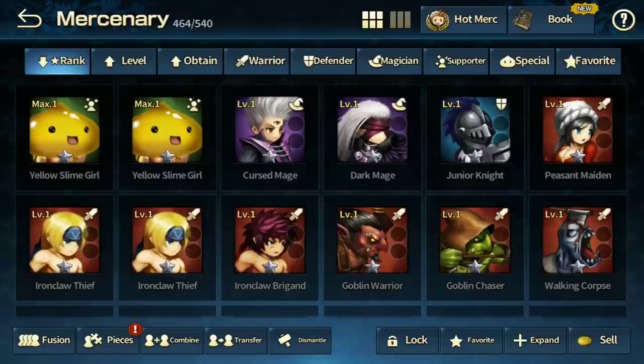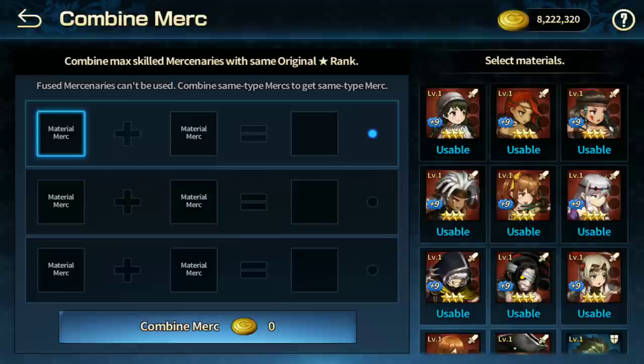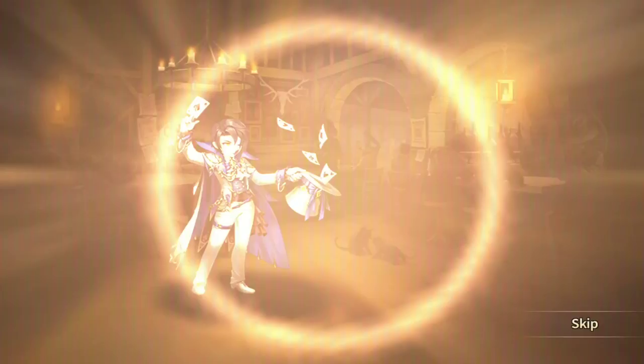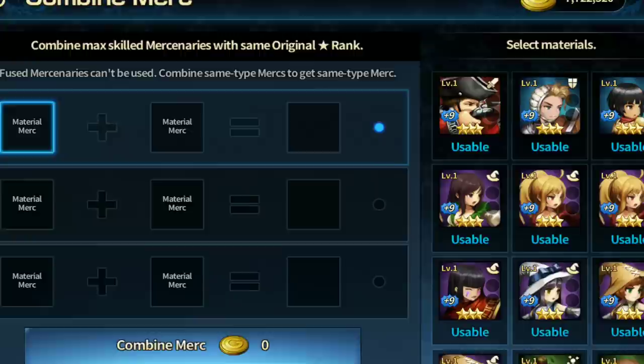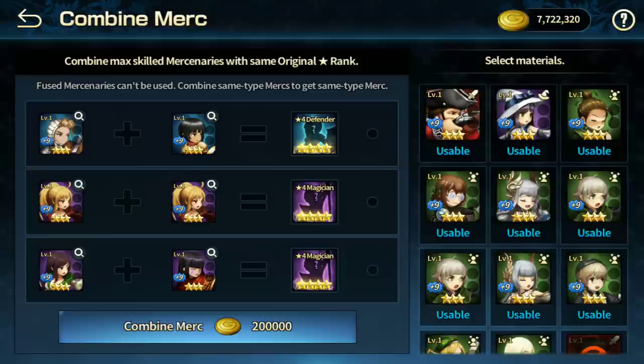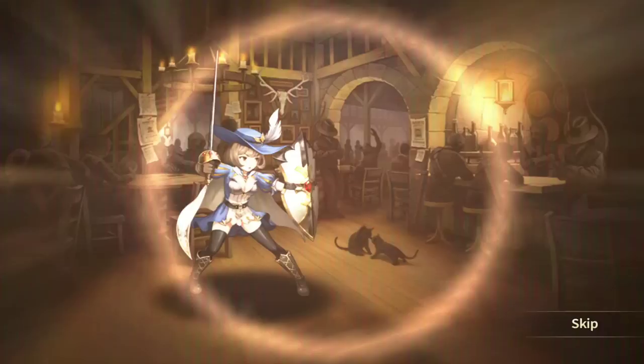First I wanted to do a merc combine since I've gotten plenty of units recently from pulling. One thing I've been thinking: why haven't they given us an option to merc combine with companions as well? We have a Lawrence which is Carlson's companion, which you can only dismantle. Why not give us the option to combine and have a chance to actually obtain a four-star companion? Anyway, I got Isabel Martina — I'll take her.